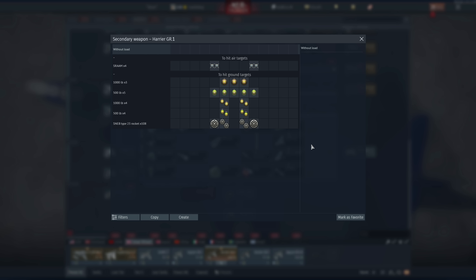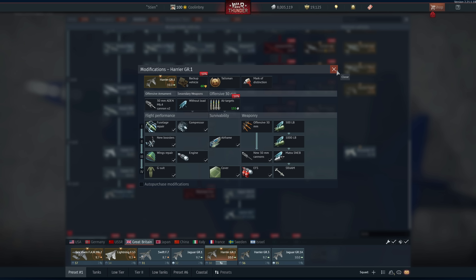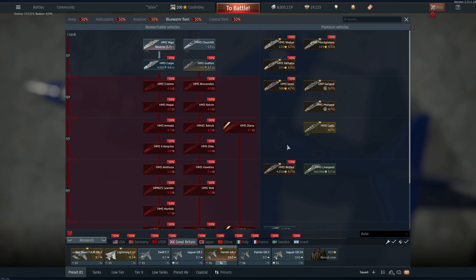The Harrier GR.1 — 100% recommend, I love it so much. Not as good as when it was first released at 9.3 BR but still very very good and it has those SRAAMs you cannot beat. For British naval I can't fully recommend anything just because I'm not really into naval. The Belfast is probably good — comment below if you know about it to help other people out. Same with coastal, not really my thing.